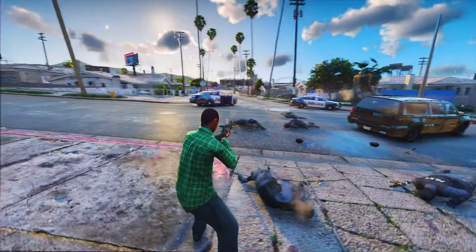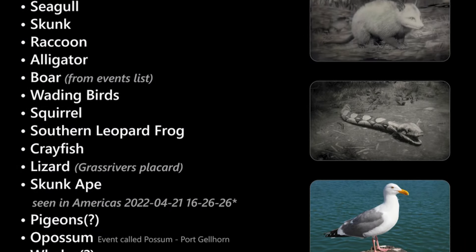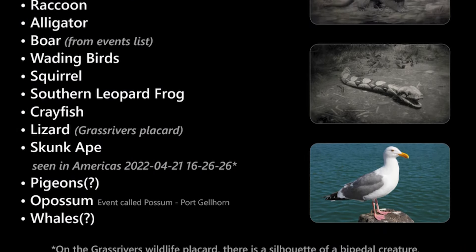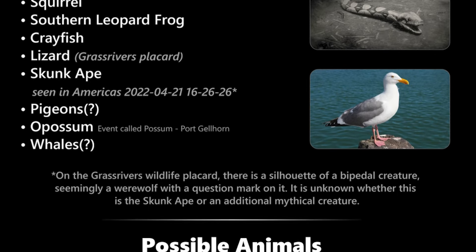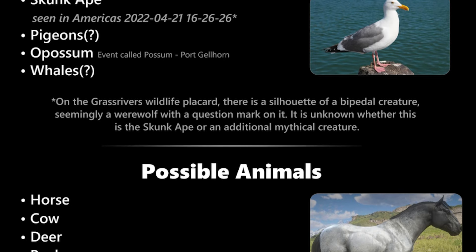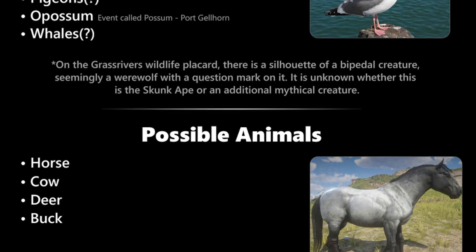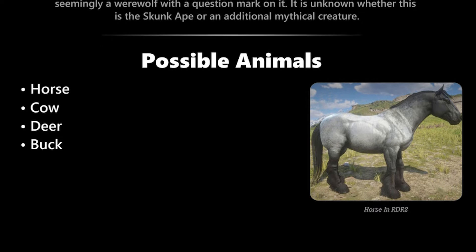We also have a list of confirmed animals in the game. The roster includes snakes, seagulls, skunks, raccoons, alligators, boars, wading birds, squirrels, southern leopard frogs, crayfish, lizards, skunk apes, pigeons, opossums, and whales. Keep in mind this is not an exhaustive list, and there's a good chance we'll encounter even more wildlife when the game officially launches. These are simply the animals we have information on at this point in time.